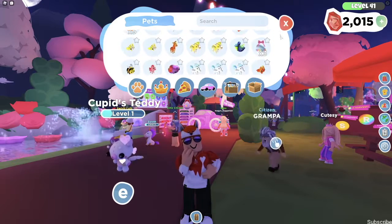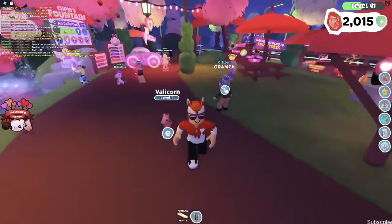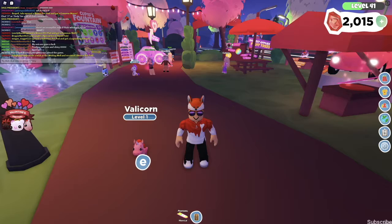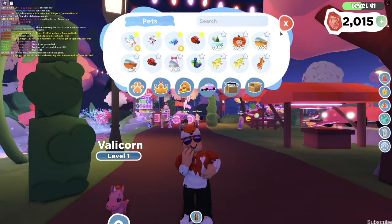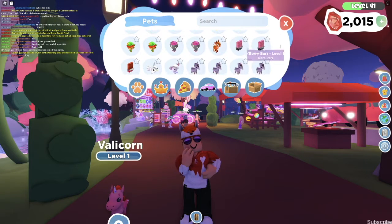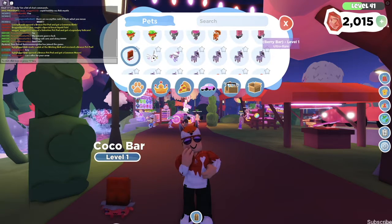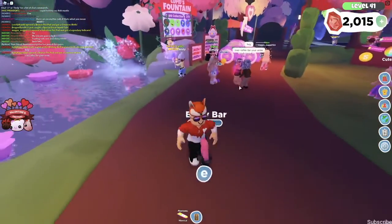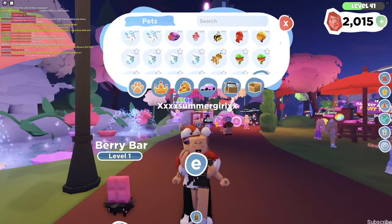The next pet is a legendary — the Valicorn. The Valicorn is a legendary pet you can get out of the Valentine's Pet Pod at a 5% chance, so it is very, very rare. The next two pets are the Chocolate Bars: the Berry Bar and the Choco Bar. I like the Berry Bar a little bit better — it looks cuter. But both of them I'm going to give a 9 out of 10, because these are really, really cute pets.